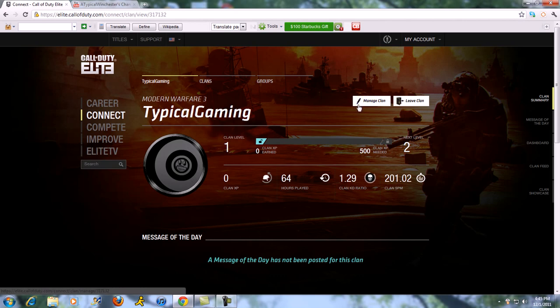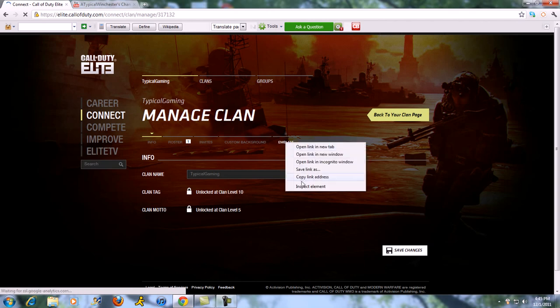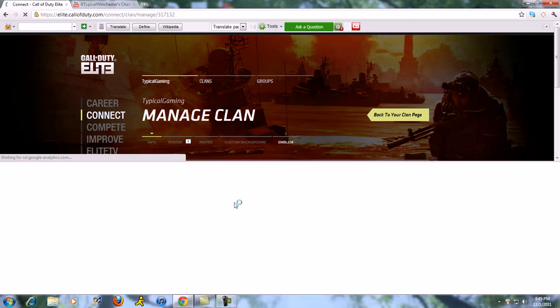So you go here to this page. If you want to do the emblem and the other stuff, you go to Manage Clan. This thing's locked right now, but if you want to unlock it you need to right-click on this part right here, click Inspect Element, and then this panel should pop up.